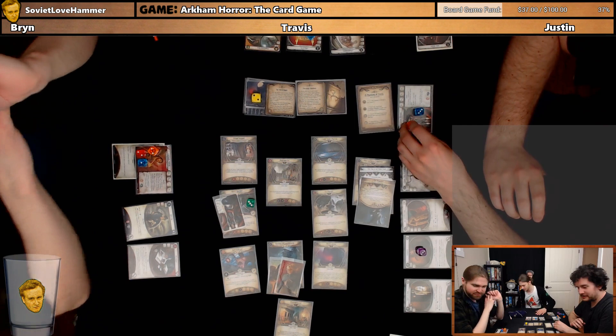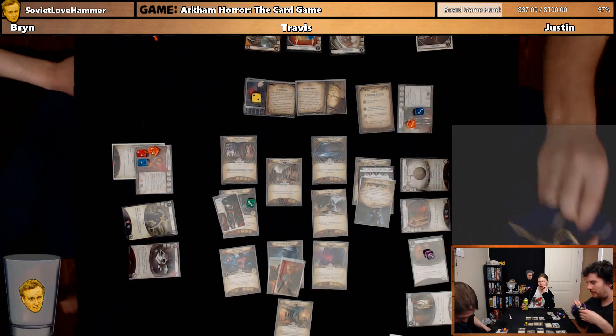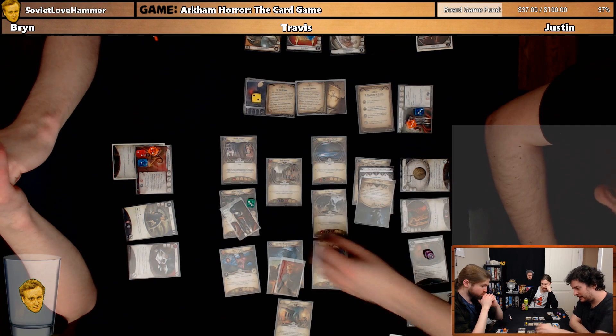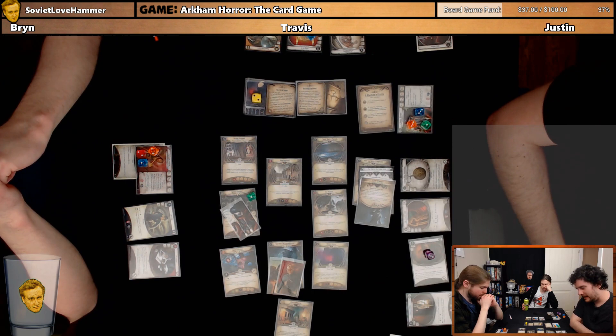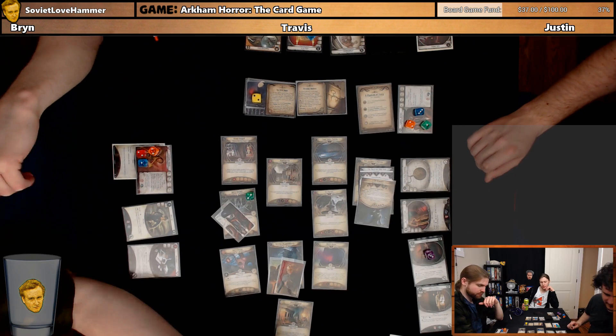Look at this sick necklace I found. And then I guess we'll investigate with these Lockpicks. Ten to six. We got a clue and keep the Lockpicks. Then we're going to gain some resources, and funnel them all into Mr. Green Man.